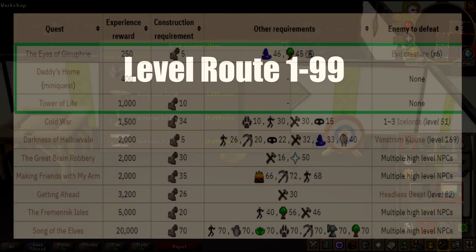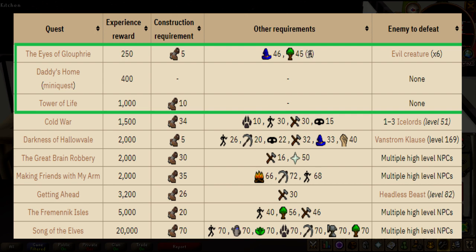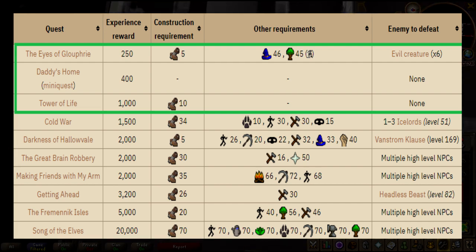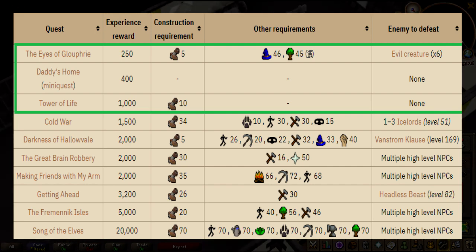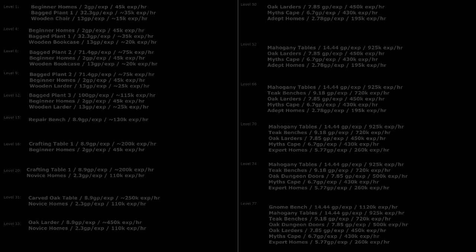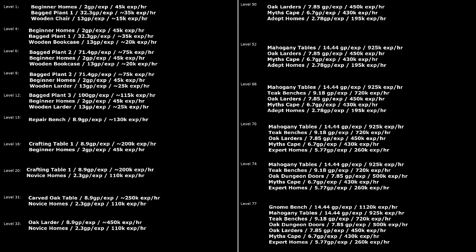The level route. Starting out construction, the most efficient way as usual is quests. You can go from level 1 to 8 doing the Daddy's Home mini-quest, then level 8 to 10 doing Eyes of Glouphrie, and level 10 to 14 doing Tower of Life. There are more quests that offer construction XP but most of them are pretty high-level quests, so they weren't listed here. We'll go through the methods from level 1 to 99 construction and what routes are available.